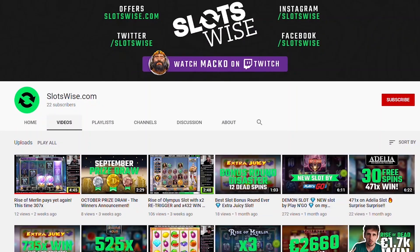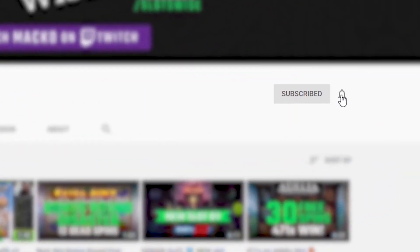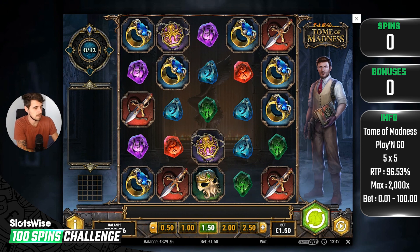Hey, Martin here and this is the seventh episode of the 100 Spins Challenge series. Today on the menu is Tome of Madness slot. Tome of Madness is by far one of the most popular slots on the internet and we want to see why. But before we do that, hit the subscribe button and the little bell next to it if you want to support the channel.